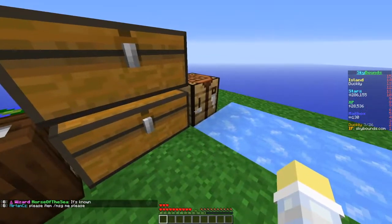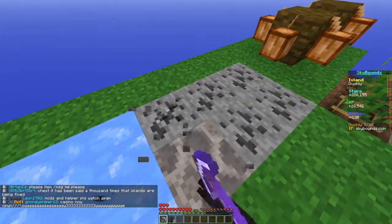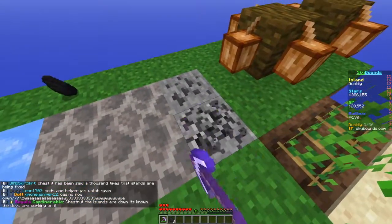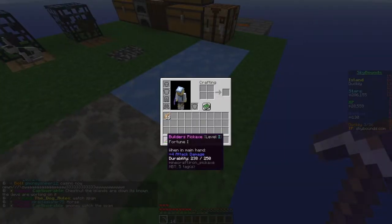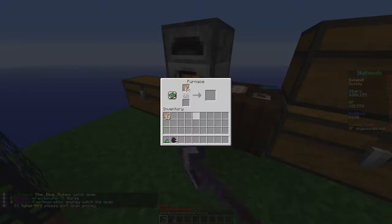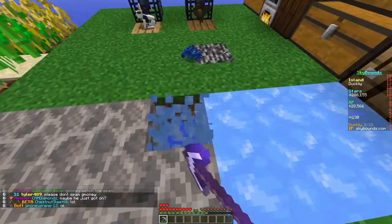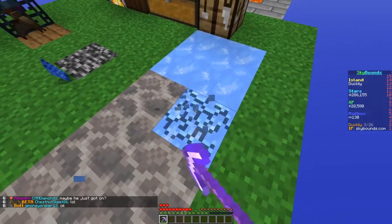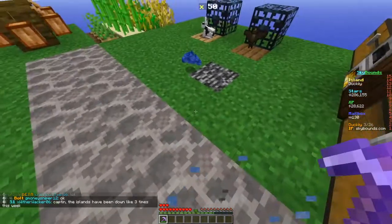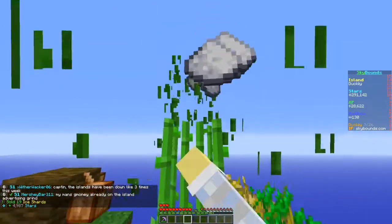I don't have any coal so I need to get a pick and mine some coal to cook the cod. This pick has fortune - yes it does. I'll put some coal in each furnace and we'll wait for more to respawn while mining the ice too. We don't need the ice for crafting so we can just sell it, then farm the sugar cane.